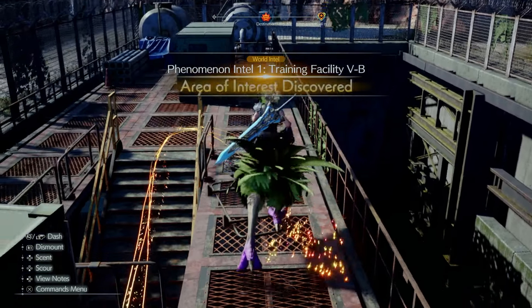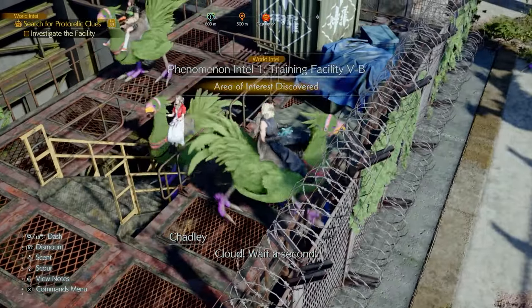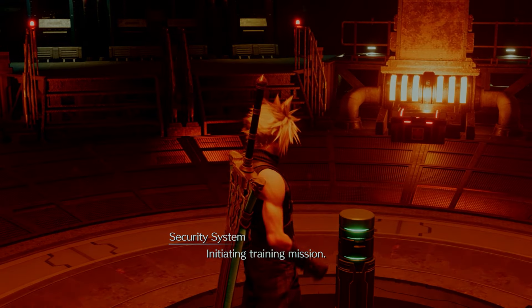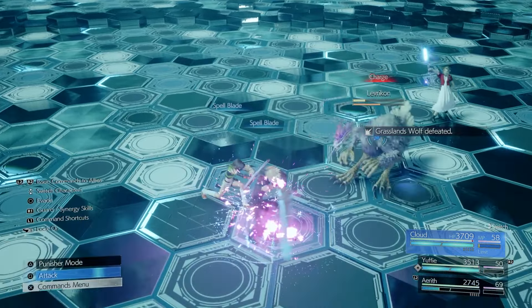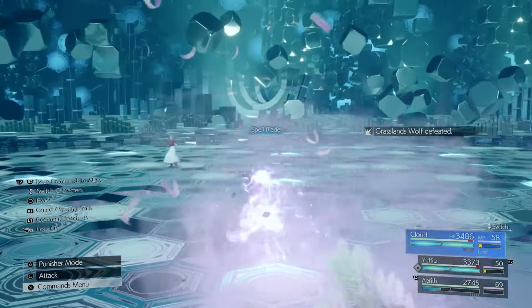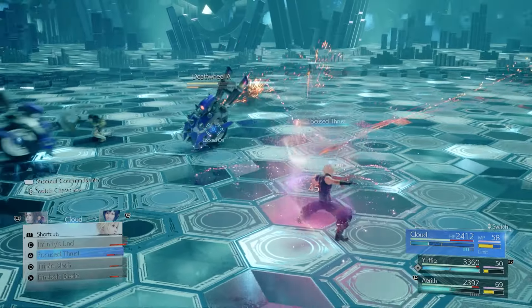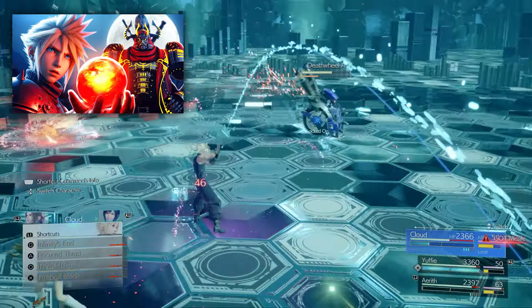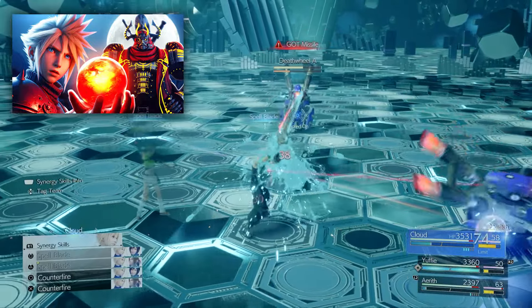The Proto Relics or Phenomenon Intels in Gongaga are really simple — all you have to do is beat a bunch of combat simulators that show up on the map. There's no crazy minigame; you'll knock this out with no problem. Doing this will always advance you closer to Gilgamesh, which I have an entire dedicated video on my channel about if you're curious about the rewards.